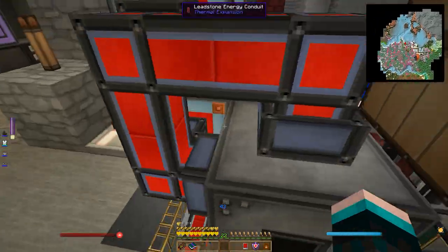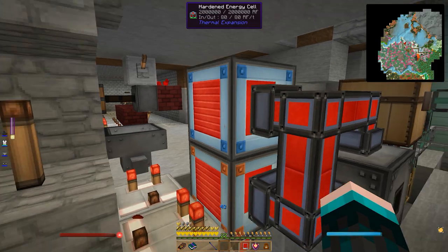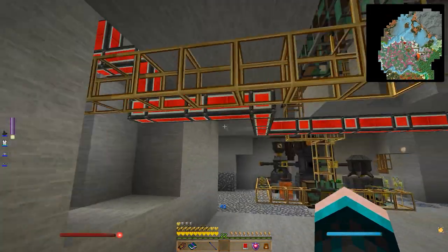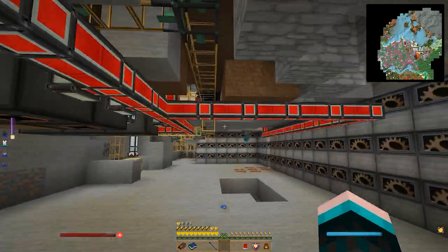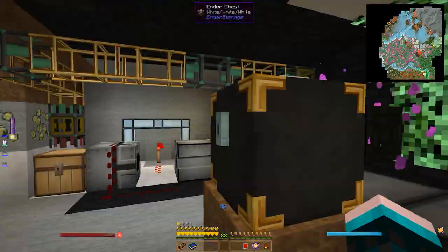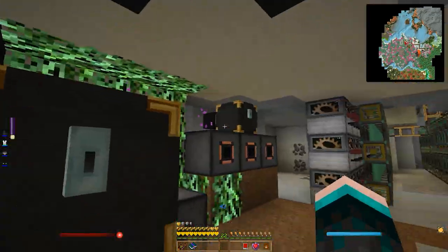Now because we have an invar factory, I've taken the time to go ahead and replace all of these with the superior invar conduit. I've also made another hardened energy cell which we'll be using in just a sec. You'll also notice that this is no longer leadstone - this main trunk line leads all the way over here past a bunch of machines and up into this new room.